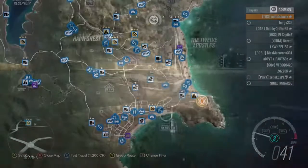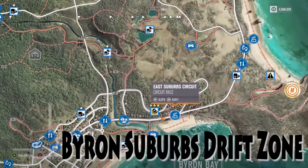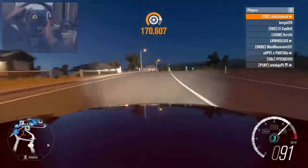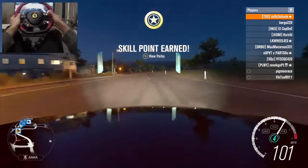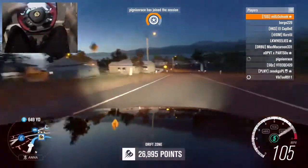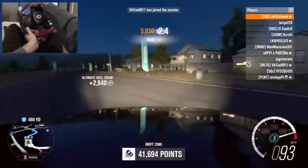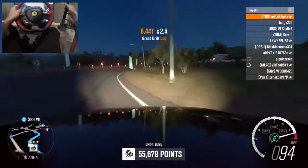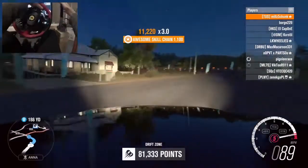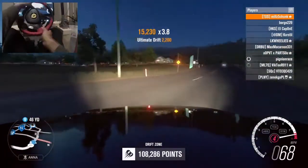Coming in at number four, we've got the Byron Bay suburbs. This is a good drift zone — it's got some nice banks. I'm not too fond of this big downhill right here, but it's a good one. I have to put it up there because even though it was included in the demo, I still had a lot of fun drifting on it. After the game was released, it's still a good section; I find myself going back to it from time to time.